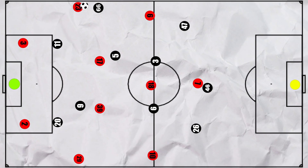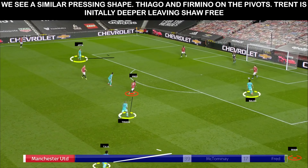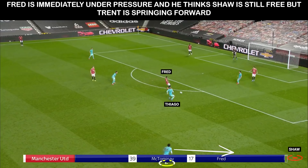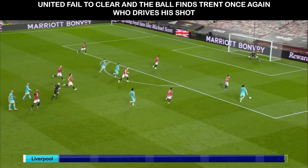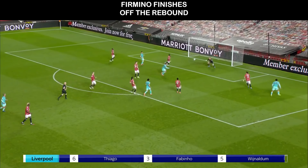We see this in the lead-up to Firmino's goal. United's narrow centre-backs look to begin the play short. Salah and Jota are high and ready to press, with Firmino and Thiago covering the pivots. Trent is deeper initially, so Shaw is free. As soon as Fred receives, he's under pressure, and where Shaw had appeared free, Trent springs forward quickly to intercept. His cross is then cleared halfway and he stays high to have a shot, which Henderson then spills into Firmino's path.